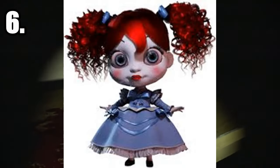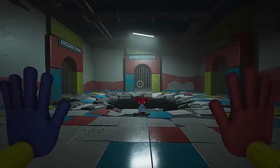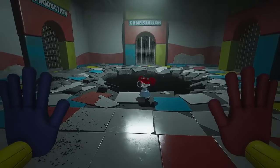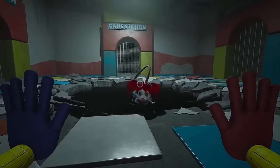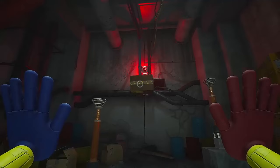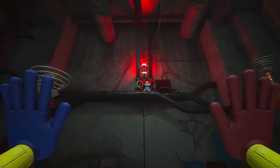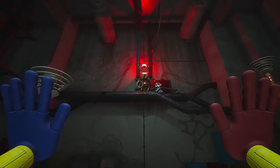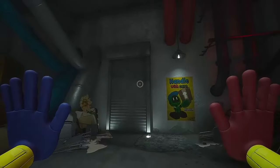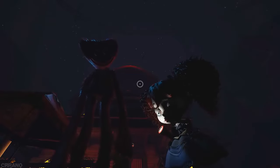Number 6: Poppy. Poppy isn't a threat and is your main guide throughout chapters 2 and 3, but for what she lacks in being a physical threat, she makes up for in design. Being quite simple, the doll design works really well, and for her being the main face of the series, I think she pulls it off really well. She's not anything super special, but her design fits absolutely perfectly. She's small and a help to the player, but still manages to make you not quite trust her, which I think is perfect for a guide in a horror game.